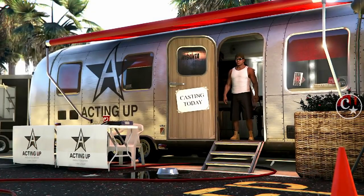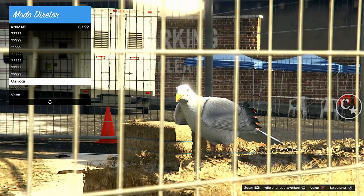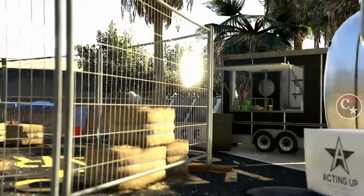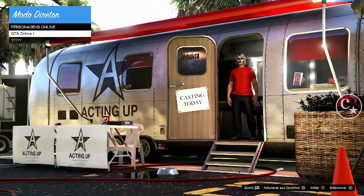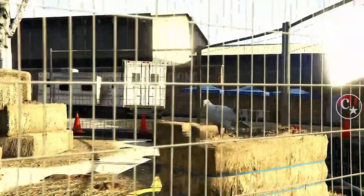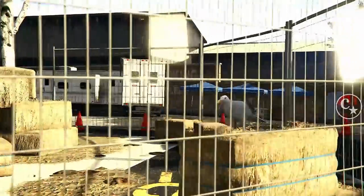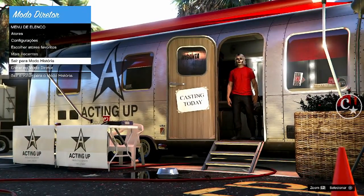Em Atores, depois em Animais — para quem já adicionou a ave, assista o primeiro vídeo. Adicione aos favoritos com triângulo ou Y a ave que você estiver usando, menos a galinha. Cancela isso, venha em personagens do online — pode ser feminino ou masculino — e adicione também aos favoritos com triângulo ou Y. Feito isso, cancelem, escolham atores favoritos, coloquem setinha para baixo, fiquem segurando e percebam que a ave não vai duplicar. Quando isso não acontece, a gente tem que voltar para o modo online e sair para o modo história.